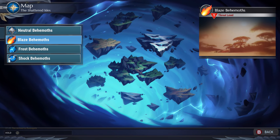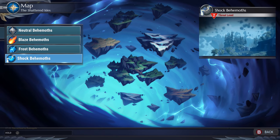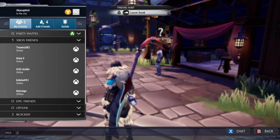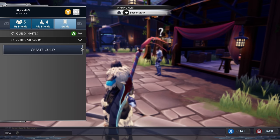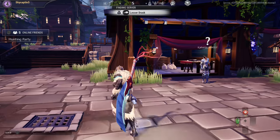These are kind of what's available to me at this point. We'll do the shock one. So then you can search for a hunt, you can do a private hunt, you can see your friends online too, and you can see across the different platforms. And you can create a guild if you'd like to. Then you matchmake, and you can chill around the hub while the game looks for something for you to go fight.